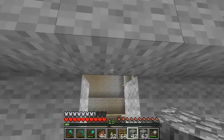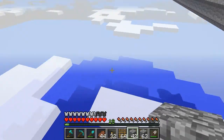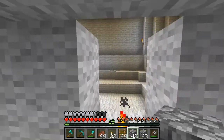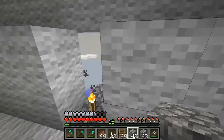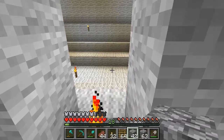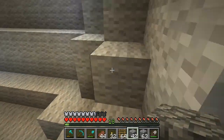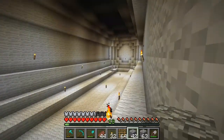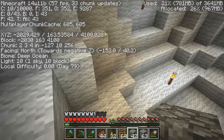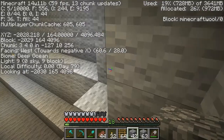I want this whole entire steampunk area I'm going to be building to be mob-proof — either lit up, half slabs, water, or whatever works — so that when I switch it to hard mode there's no mobs. I've checked everything, there's no way any mobs could spawn here. Let me just double check this — yeah, no mobs can spawn here, I'm positive.